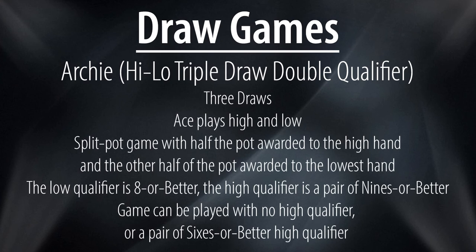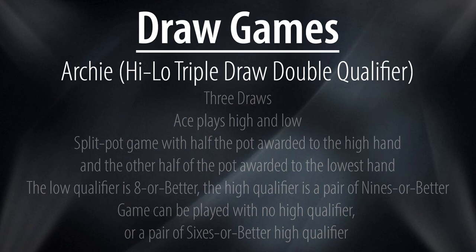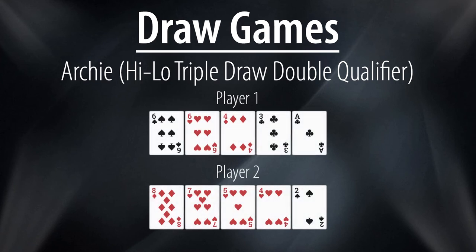A game that has been on the rise across all limits is High-Low Triple Draw Double Qualifier, or in other words, Archie. Archie is a split pot game with half the pot awarded to the best high hand and the other half to the best low hand. The double qualifier means there are qualifiers on both sides of the pot, with the high qualifier being a pair of nines or better and the low qualifier being eight or better. This game is sometimes played with no high qualifier, and at Bellagio they have a pair of sixes or better as the high qualifier. In this example, player one has missed his low and made a pair of sixes, giving him an unqualified hand in normal Archie. With player two making an eight low, he will scoop the entire pot.